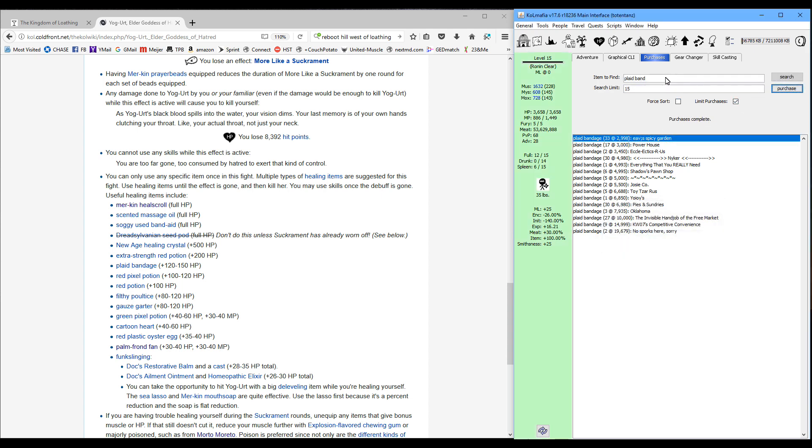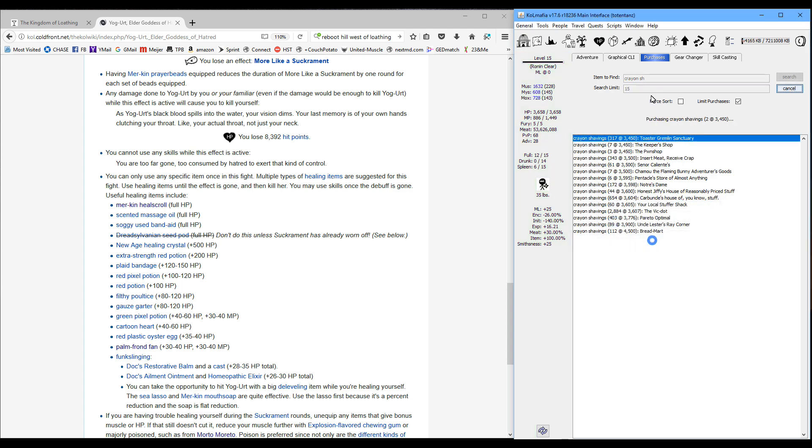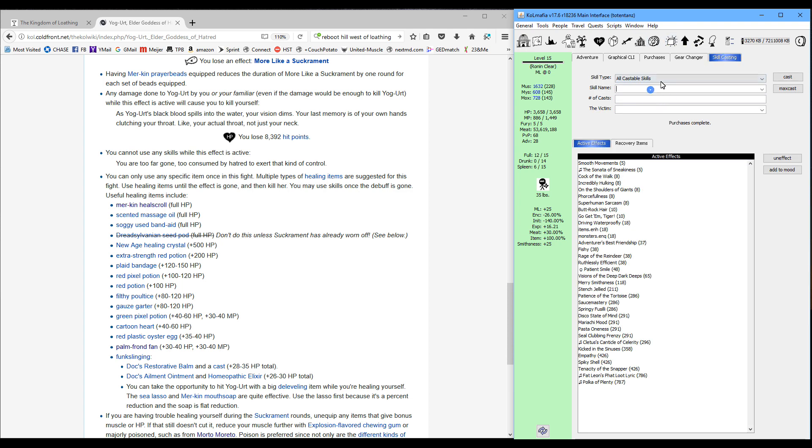Alongside the healing items we're going to want de-leveling items. We already have sea lassos. Merkin mouth soap is a really good one underwater, so we'll get a couple of those. Crayon shavings — like you'd use fighting Shub — are helpful, and robin's eggs work pretty well too. Then if you have ruthless efficiency, go ahead and cast that.